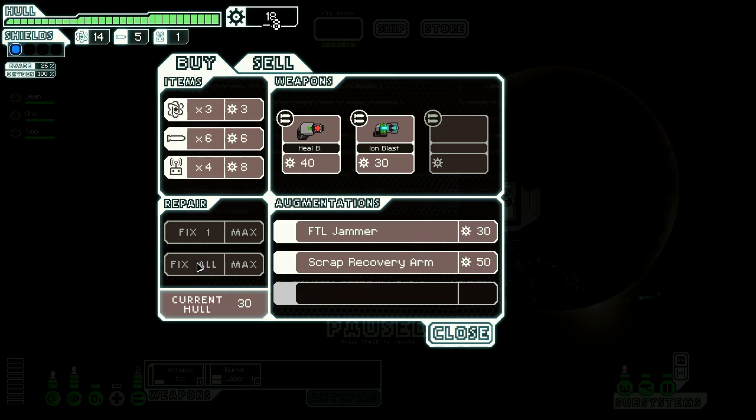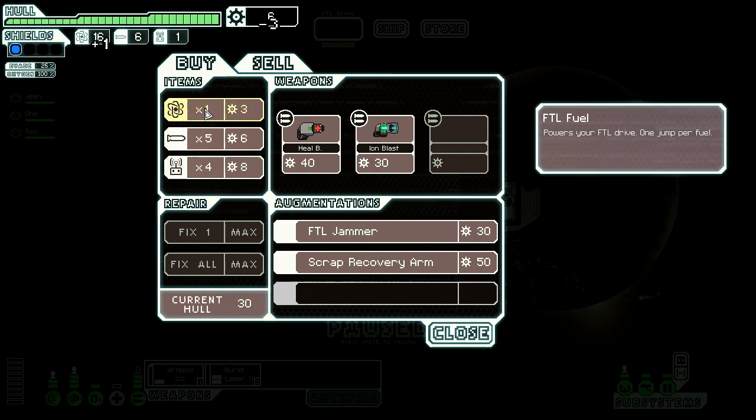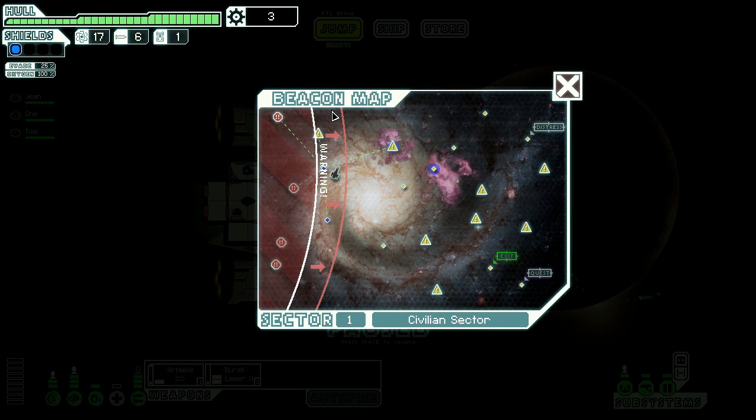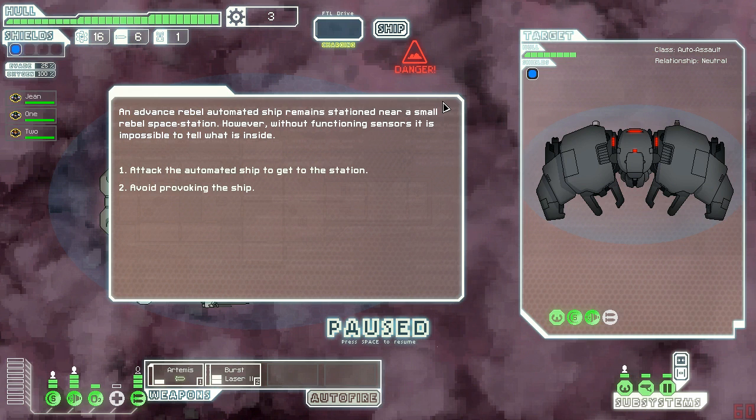We can sell this - excellent. So we're back to full. I'm gonna buy one missile and spend the rest on fuel. We still have one drone part which we don't need. We need to escape the rebels and the only place we can go - unvisited, possible ship - a nebula will make the fleet pursue slower but will disrupt my sensors. So we have no choice but to make a scary jump. I've never been to a nebula before.